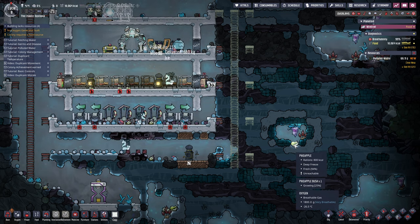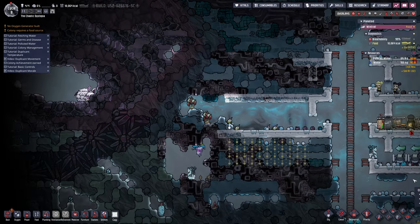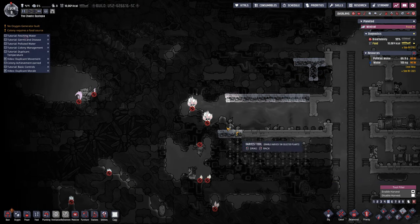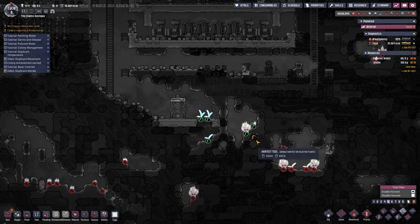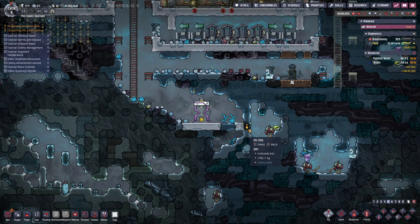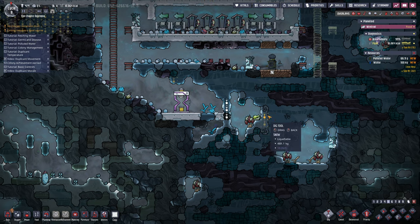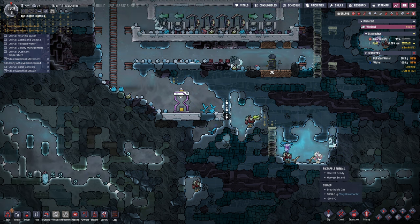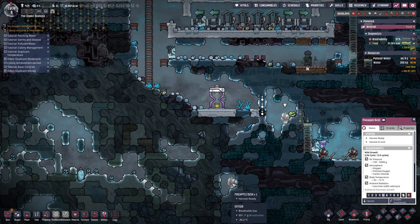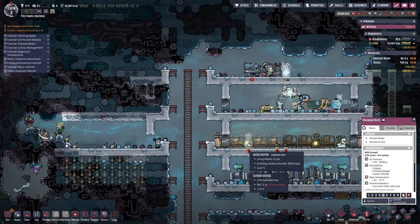We've got 800 calories there — pineapple. Let's harvest them. We can harvest these, we can harvest these. I'm going to open this up. Step, step, step, step, double step — that should be fine. Double step back up. We're just going to do a ladder. So if we can start harvesting these, that will give us quite a bit of food. Remember, you always gotta go after the free food.